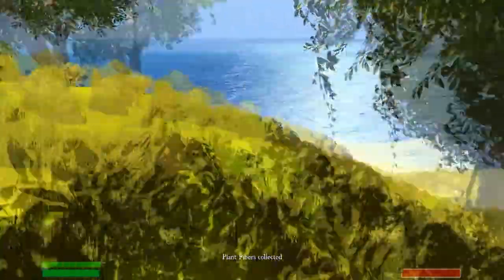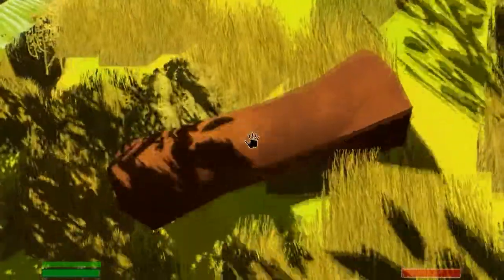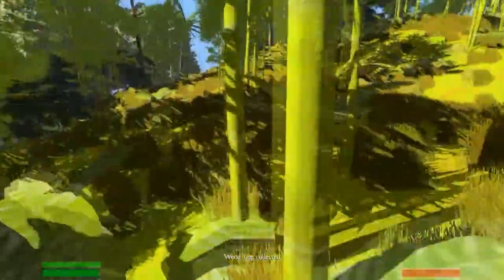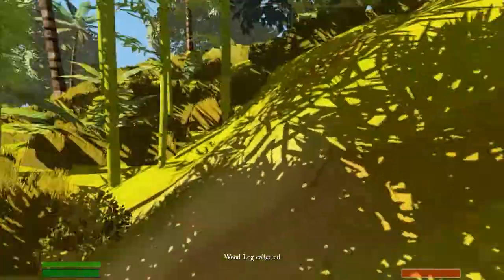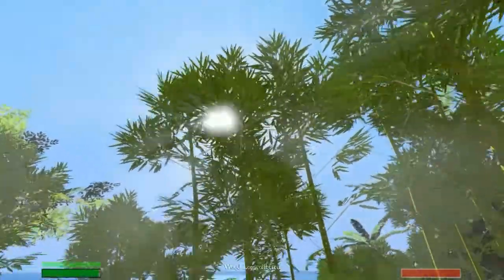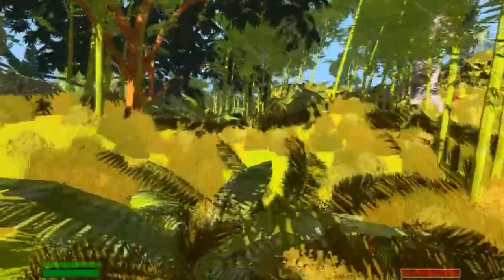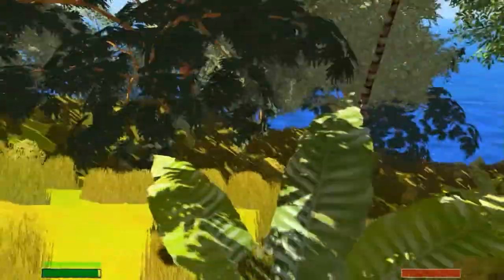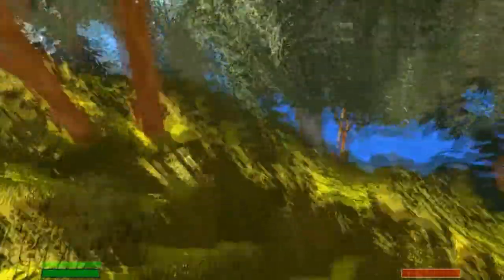We've got some plant fibres — I'm guessing those are what we make cloth from. Let me pick up the wood. There's a lot of nice lighting effects as well, the way it kind of breaks up through the leaves — I thought that was quite clever. So now I'm just wandering around here looking for logs and plants to make a boat. This is the first island you start on which, from what I've found, doesn't contain any bad guys.